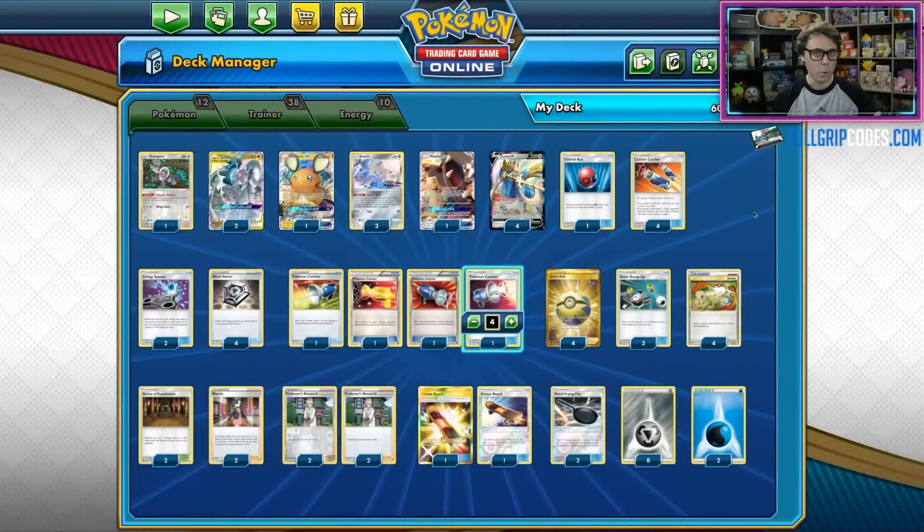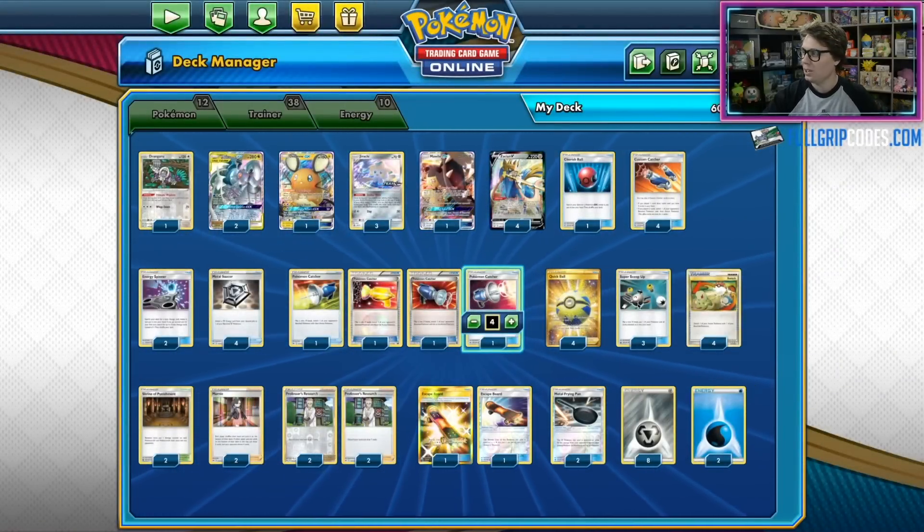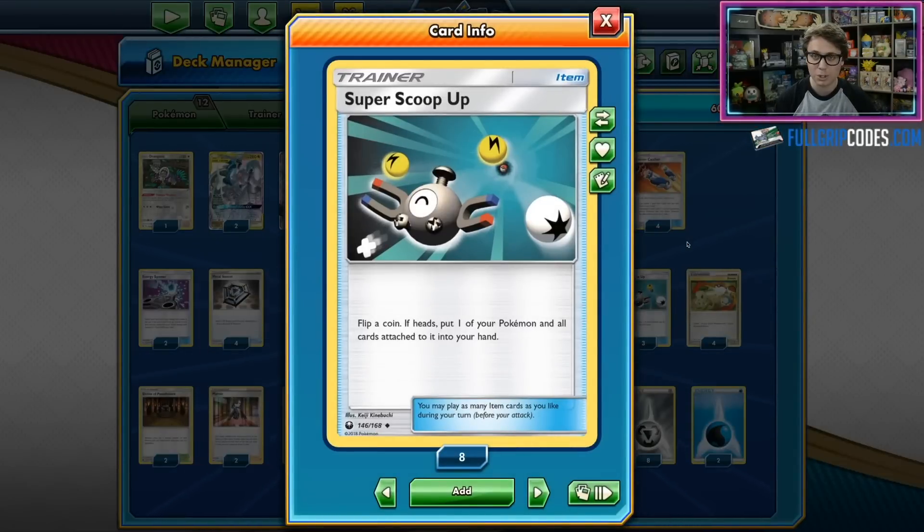If you happen to whiff on the first Captivating Wink, no worries — we've got three copies of Super Scoop Up in the deck, which are great not only for healing your Arceus Dialga and Palkia but also for reusing Captivating Wink and Dedenne GX.